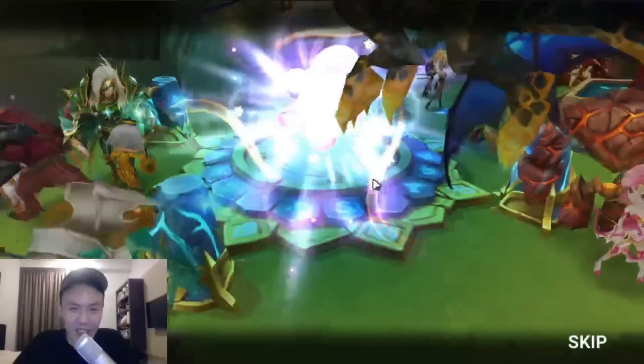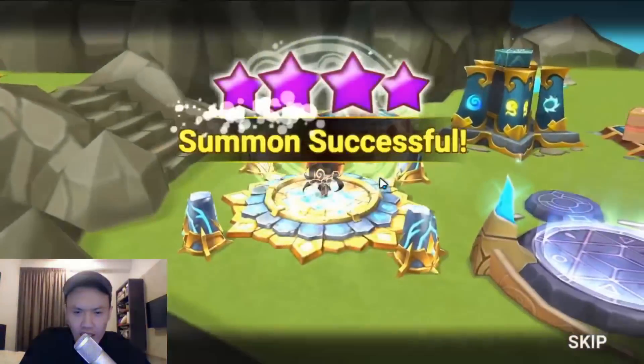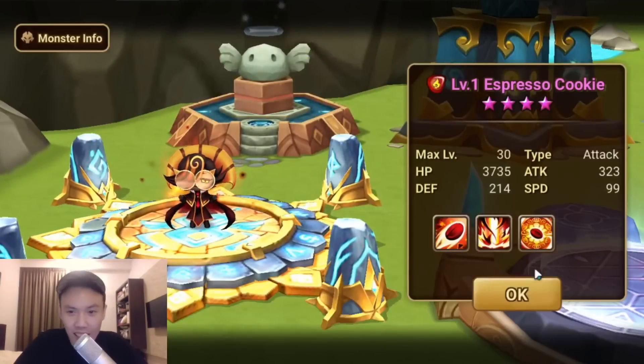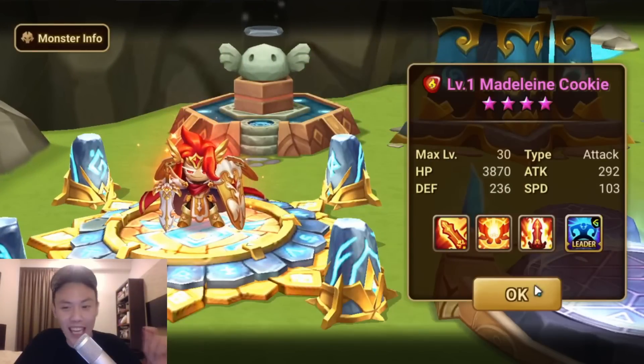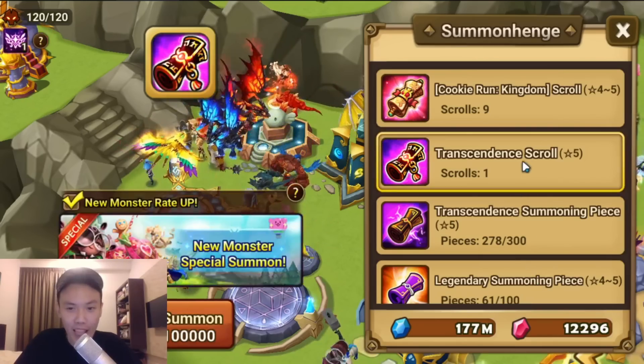At least something new — back to back though. This one is definitely fire, right? Oh my god — another back to back to back. SB button. This will be the Fire Madeline. At least we pulled the Light one — we'll take it.